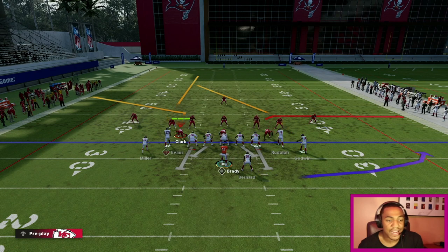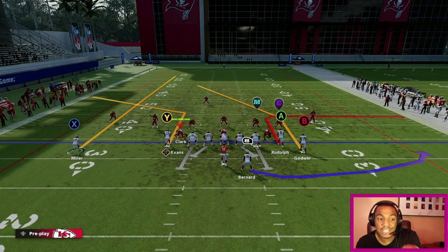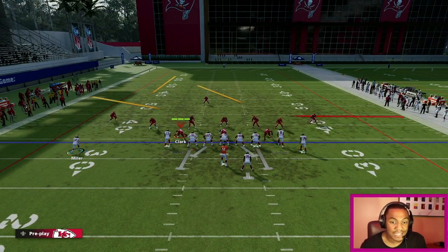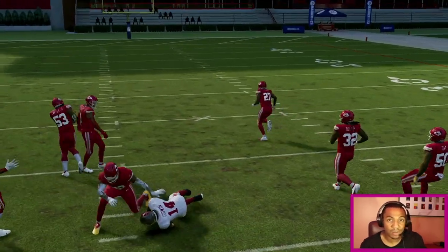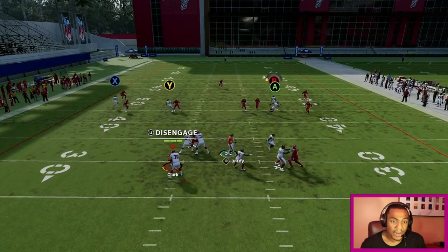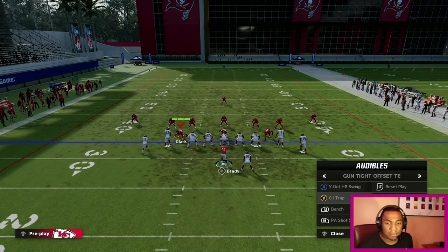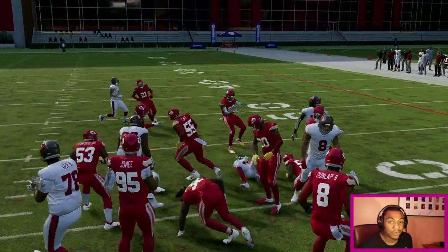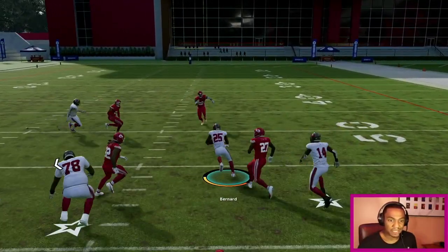Against Cover 3 it's a little different — last time I put Chris Godwin on a drag against Cover 4, but against Cover 3 that middle-third safety plays a little bit different because the left side has so much going on. If you have the right timing you can get the ball to that post route every single time — you just have to time it correctly, throw it right as he's about to break in front of that safety's space. Also for the run — same 01 Trap you can run, a beautiful eight to ten yard gain. Mix things up, don't keep showing pass every single play.